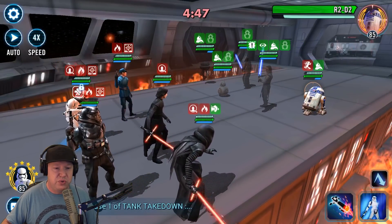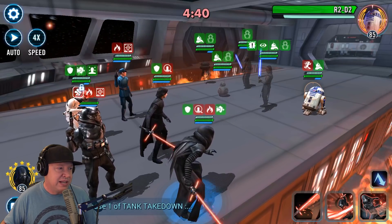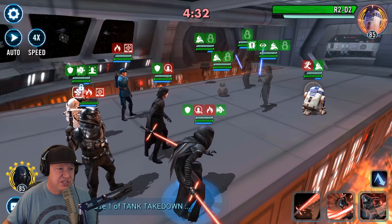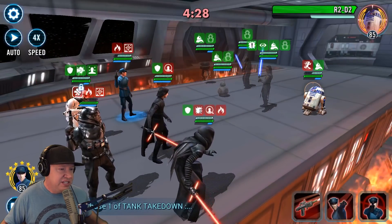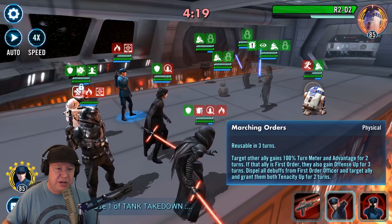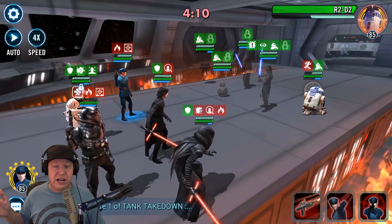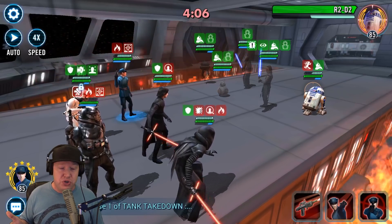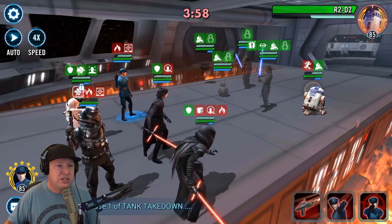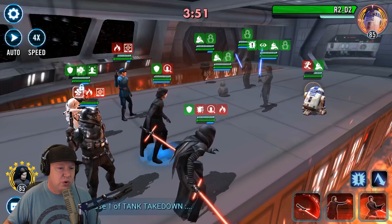We're going to do taunt right here — let's see if we get an assist. No assist. Three members of my team are at full turn meter so I don't need the middle attack. I'm going to try to get a stun on R2. No stun. This is where I like the First Order Officer — he can get rid of negative status effects. He gains 100% turn meter and advantage for two turns. I'll save that for when there's a stun, or for a situation where the Executioner would be going and getting turn meter or dispelling R2-D2. I'm going to use the third attack to remove turn meter and boost my team.